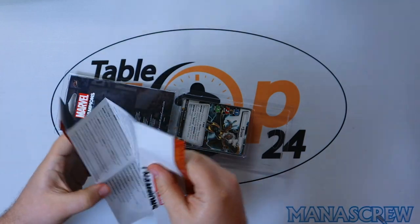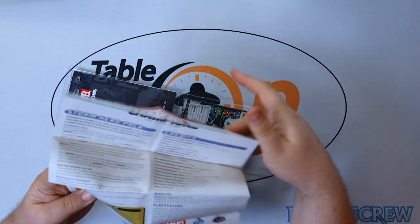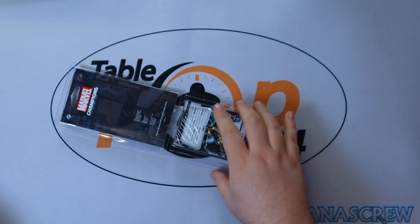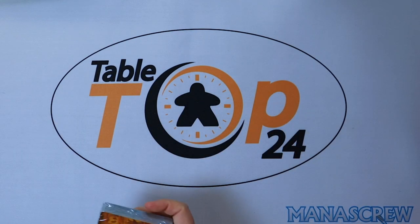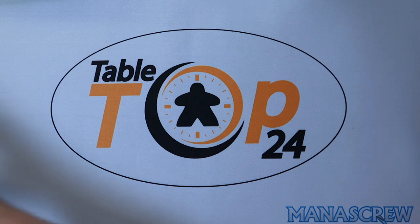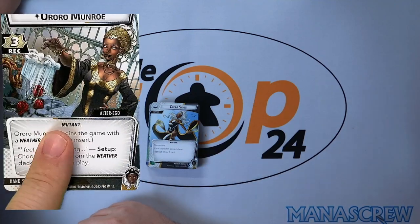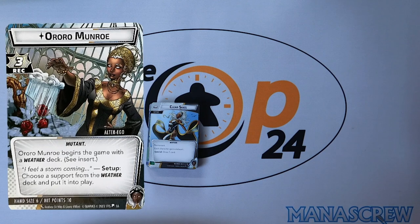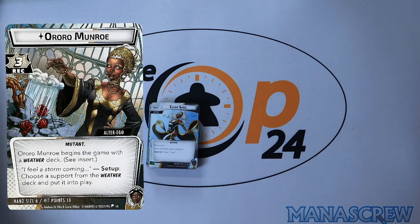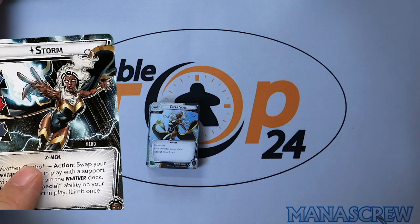To start off with as always we get the poster, and on the back we have some new keywords in relation to the weather icons that are going to be in Storm's deck. Straight off we have Aurora Munroe — Aurora Munroe begins the game with a weather deck. She has three recovery, six hand size, and ten hit points, so fairly average there.